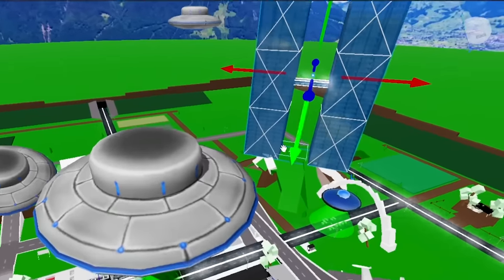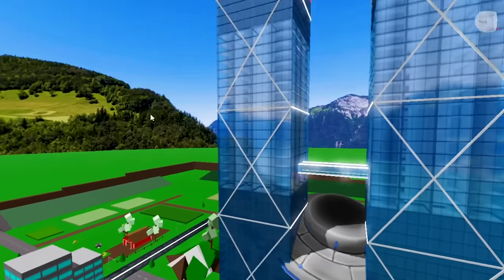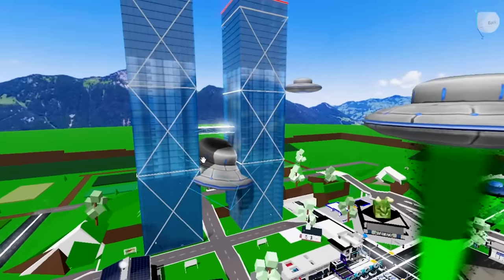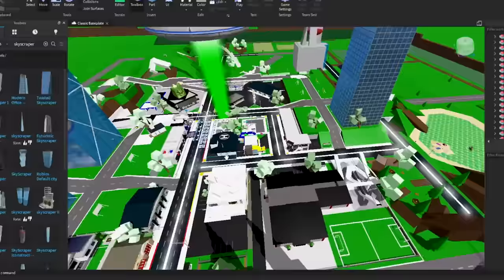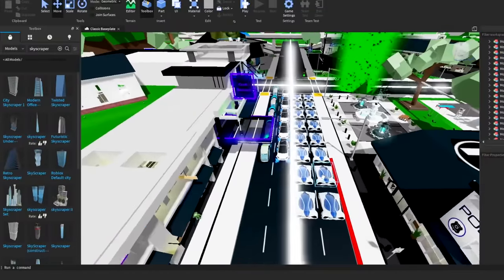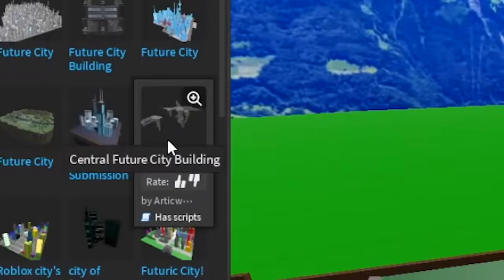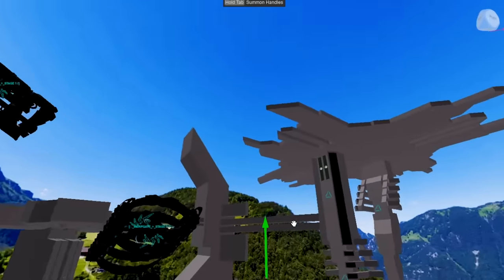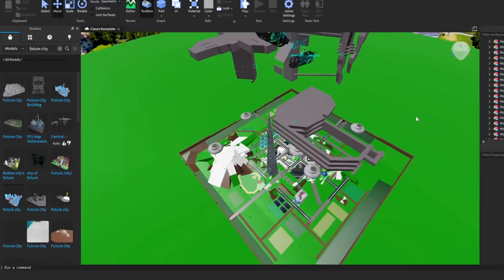I also have these two buildings over here. I wonder where I should put them — this looks like something from a movie. Oh my God, what have I created for future Brookhaven? I don't know what I just created, but I hope it's for the good. Oh, what is this futuristic central city? It's in the sky! Oh my God, what is this? This looks amazing.